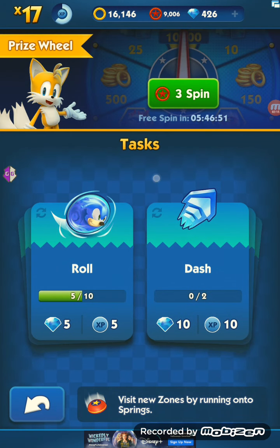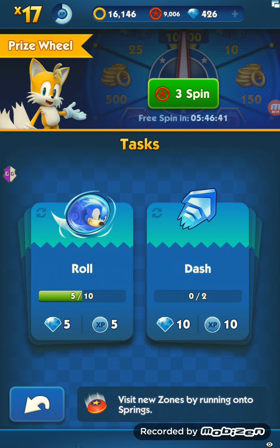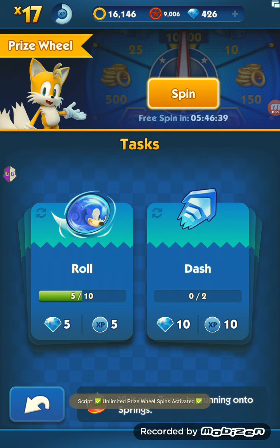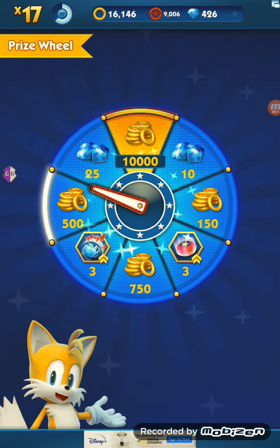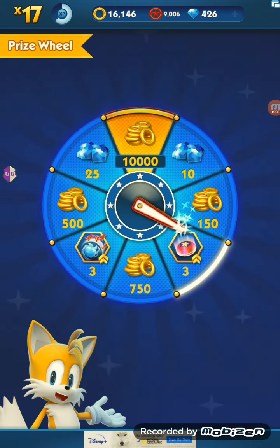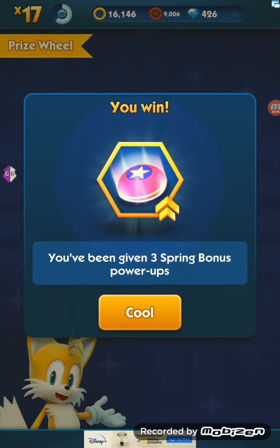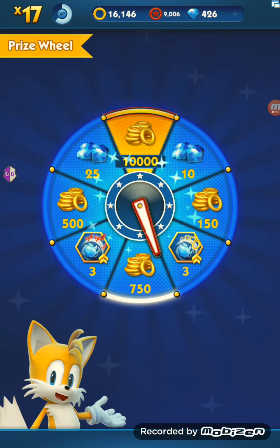You can see up here it's three red star rings for a spin normally. Unlimited prize wheel spins — activated. And as the name implies, it's unlimited. You can do this as many times as you want. The spin button will stay activated.